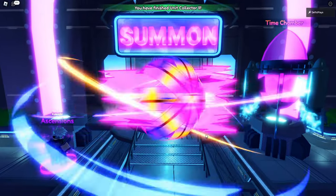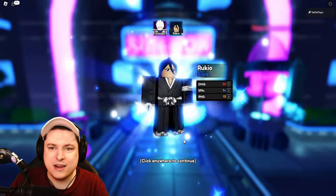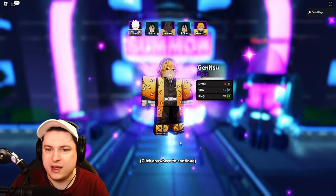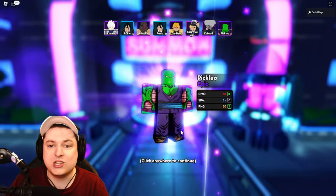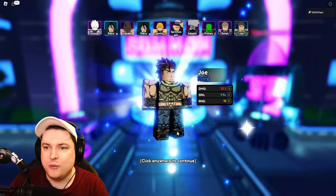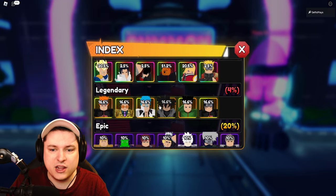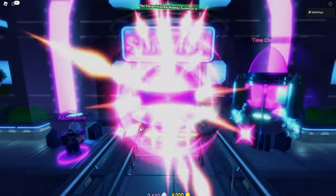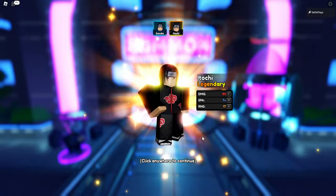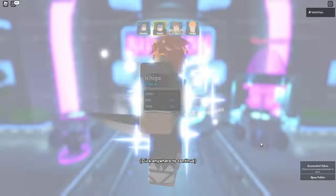First 10 summons — nothing too crazy. We got Kirua, Rukia, Inosuke, a lot of purples. The chance of getting a non-purple is 4%, so we should hopefully see one. Keep on summoning — and there it is: Legendary Itachi! That is beautiful.